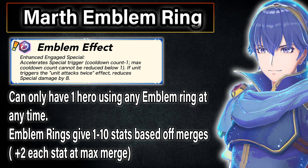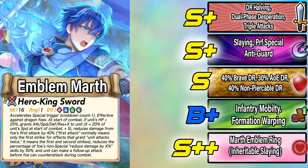With that said, let's analyze Emblem Marth and get an idea of how he works and how powerful he really is. Let's start at the top with Marth's preference weapon, Hero King Sword. This weapon grants slaying, effective against dragons, and an uncapped amount of stats based off 20% of Marth's visible speed at the start of combat. You also get 40% Brave Damage Reduction, Damage Reduction Halving, and finally a Dual Phase Desperation Effect. This is a very powerful weapon, and you'll understand why once we go through his full kit.